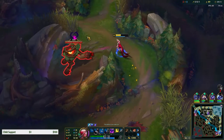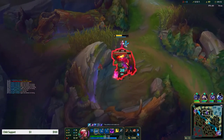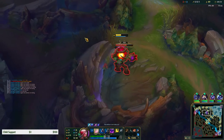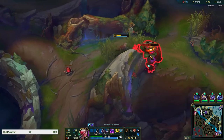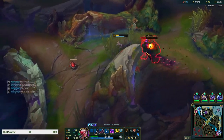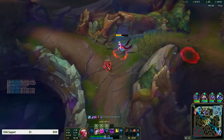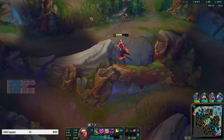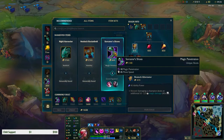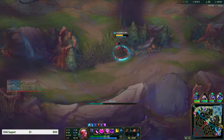On Evelynn, auto-attacks are your best friend as well when you're farming. When you're using your Q, say they're allured - you want to auto-attack as well, as that little bit of damage can actually matter. We have two escapes right now: we have our Flash and our ult. Echo's gone so I'm just gonna get back and recall.